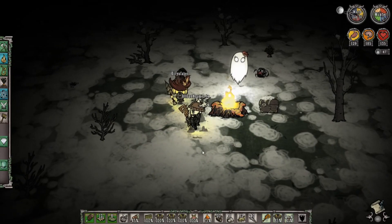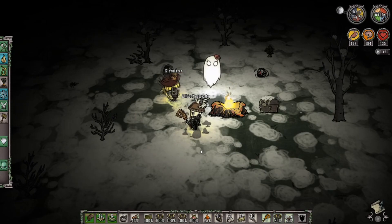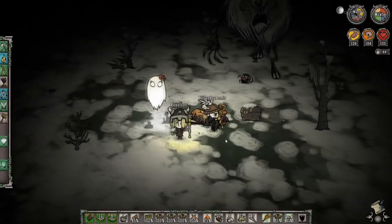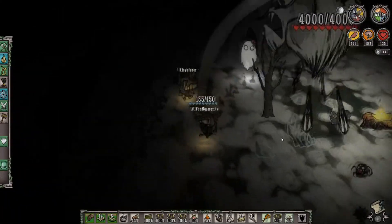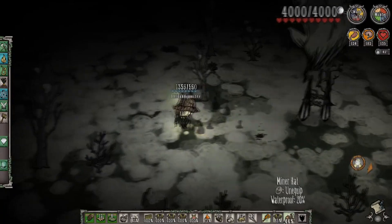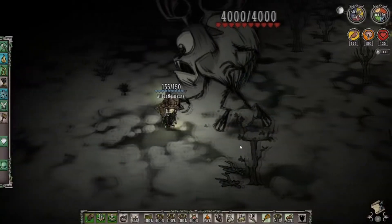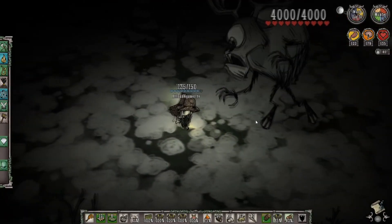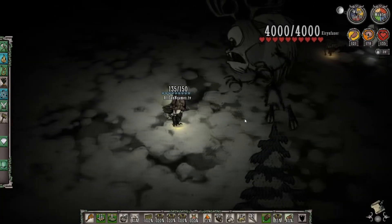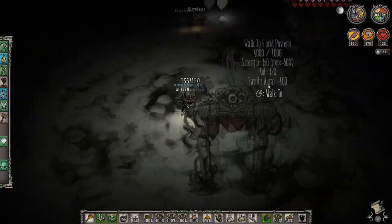That breathing will indicate that the Deerclops is now hunting you and it'll begin to get deeper and louder. There it is — there's the Deerclops. As it comes through, it's going to release an attack. For the sake of the tutorial, I'm going to equip my miner hat as I show you exactly how to attack it. If you're by yourself, you can use your walking cane and run away, but it will find you and attack your structures. The Deerclops has a charge attack where it releases a bunch of ice.